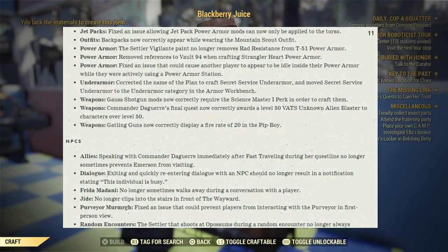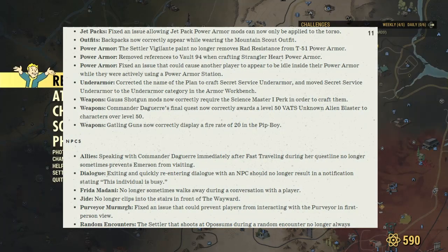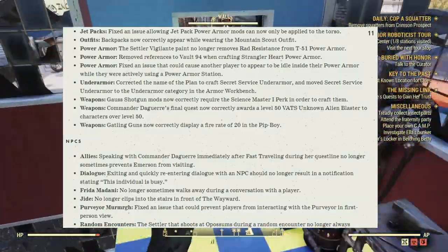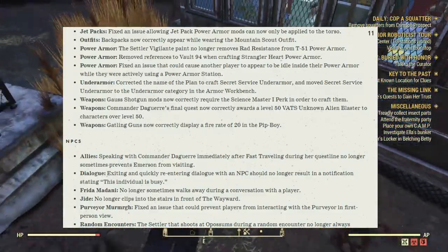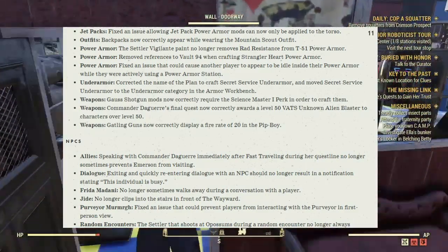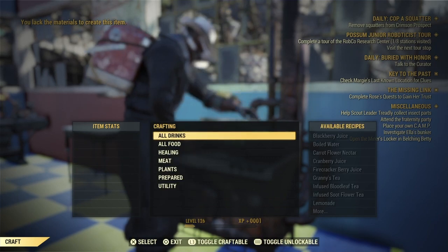Weapons: Gatling guns now correctly display a fire rate of 20 in the Pip-Boy. NPCs — Allies: Speaking with Commander Daguerre immediately after fast traveling during her questline no longer sometimes prevents Emerson from visiting. Dialogue: Exiting and quickly re-entering dialogue with NPCs should no longer result in a notification saying the individual is busy. Frida Mundai no longer sometimes walks away during a conversation with the player. Jai no longer clips into the stairs in front of the Wayward. Fixed the issue that could prevent players from interacting with the Purveyor in first-person view. The settler that shoots at a possum during a random encounter no longer always spawns at level 1. If a player has purchased all of Smiley's Gold Bullion for the week, he will no longer continue to ask if they are interested in buying more.